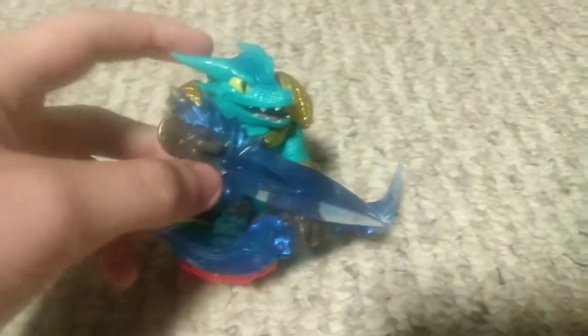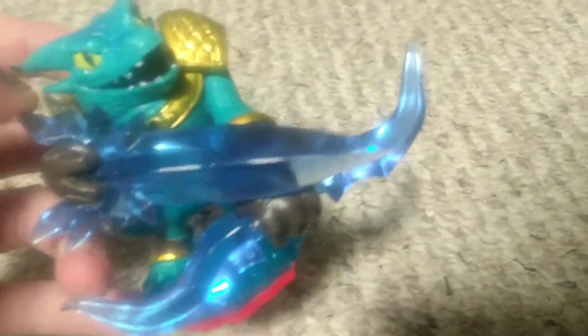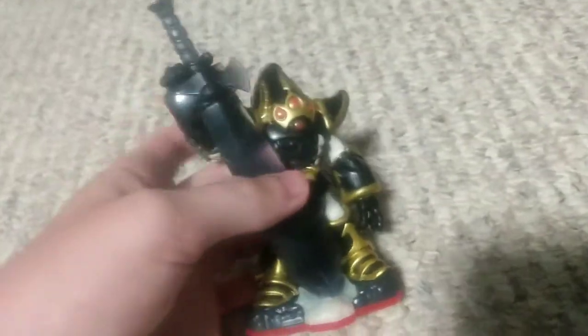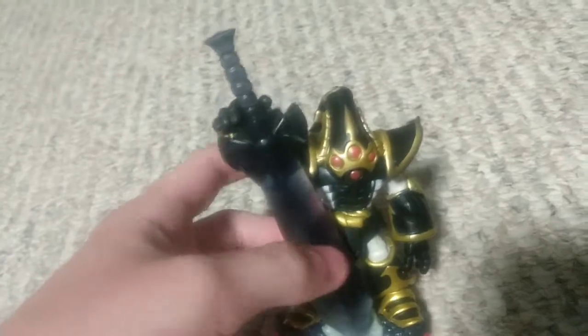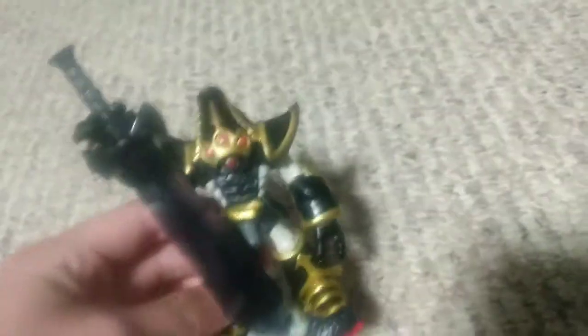This Skylander is Snapshot — a crocodile-looking guy of the water element. His Traptanium weapon is a really cool bow that almost looks like it shoots giant swords. And here we have Crypt King, a Trap Master whose weapon is a giant Traptanium sword. Fun fact: Crypt King was originally supposed to be a Skylanders Giant of the magic element, but they decided not to. Instead, he became a Trap Master of the undead element with a really cool design.